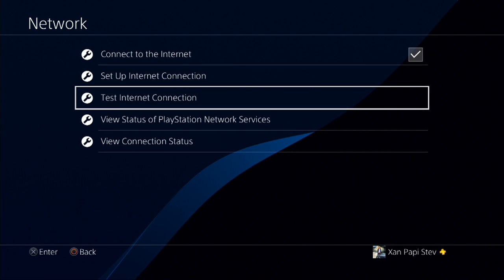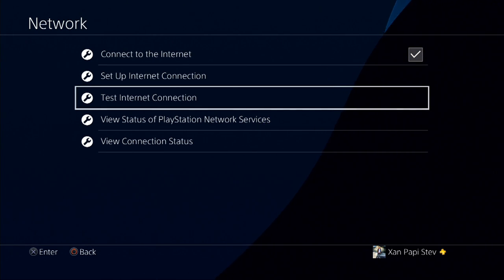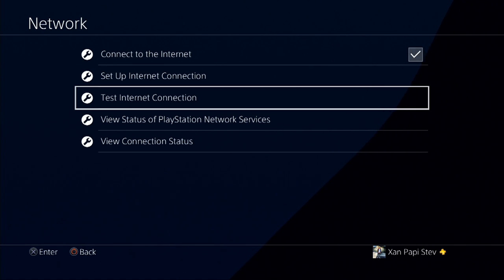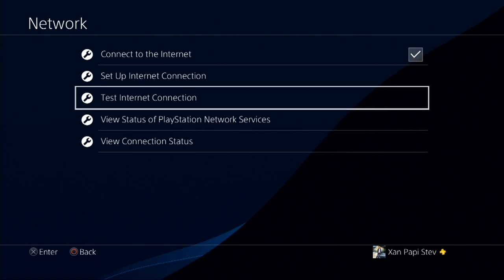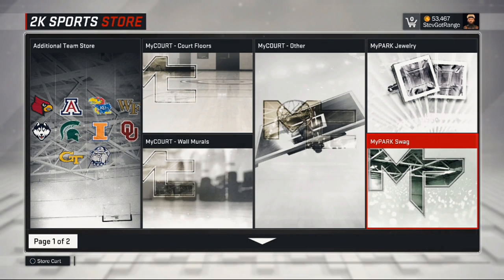If you're wireless and don't have a wire to pull out of your PS4, you'll use the Test Internet Connection method. I'm wired, so I'm gonna pull out the ethernet cable from my PS4 to disconnect from the internet. What this does is — once we press X on My Park Swag and try to open it, we disconnect, and it's going to give us pretty much every single mascot.